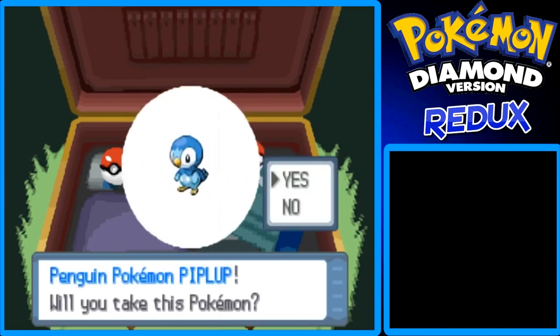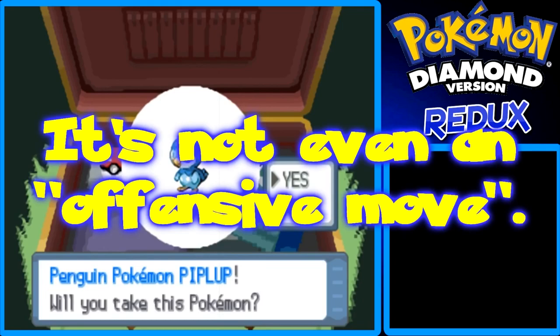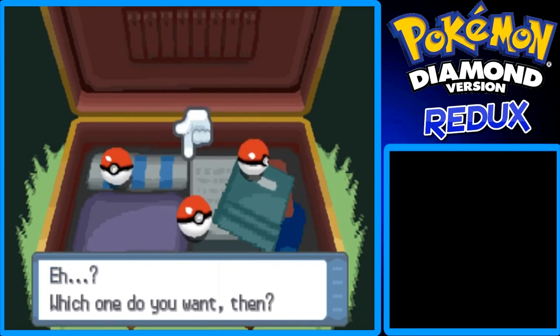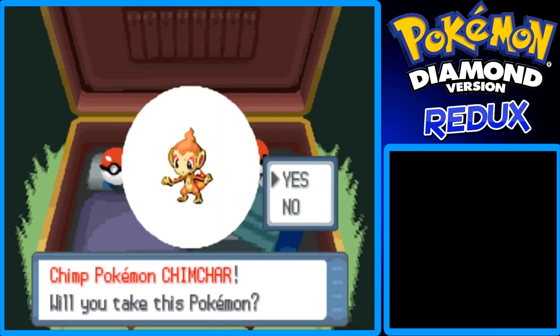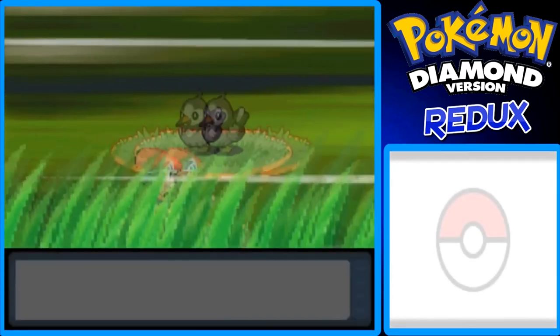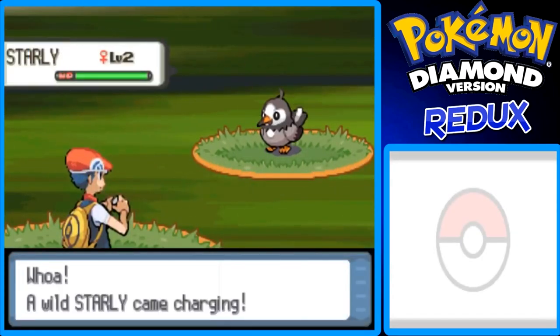Here's Piplup — it's a Water-Steel type when fully evolved into Empoleon. Very defensive. You can learn Defog as an HM move, but Defog isn't a great offensive move and you shouldn't teach it to your starter — you have HM slaves for that. I used Piplup in my Pokemon Platinum walkthrough guide. But this time around I'm going to go with the one Pokemon I haven't chosen as a starter yet: Chimchar. I choose you, Chimchar!